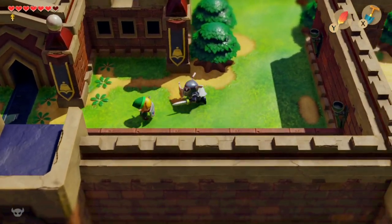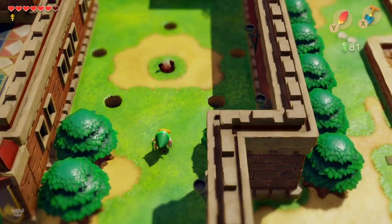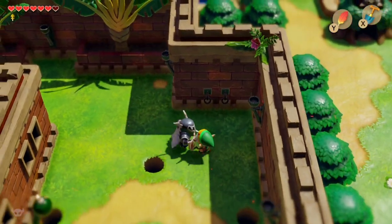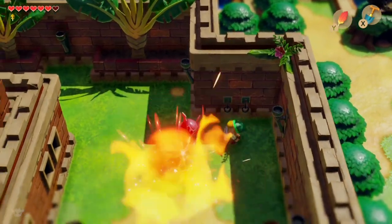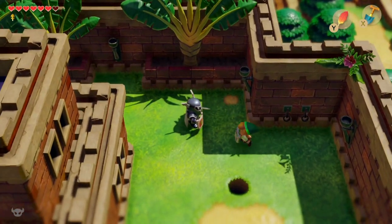When you use your shield to push enemies away, I found it works slightly better to push against their sword side rather than their shield side. Aim for the right-hand side of their body when using the shield and it makes them dash back just a little bit better in a stunned fashion.